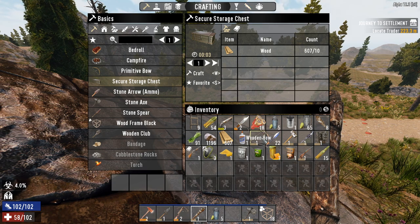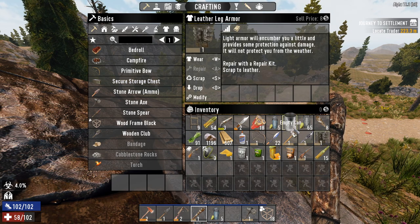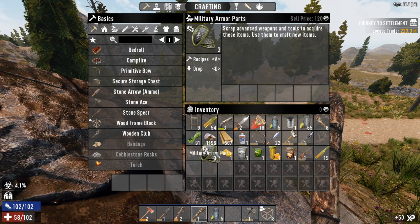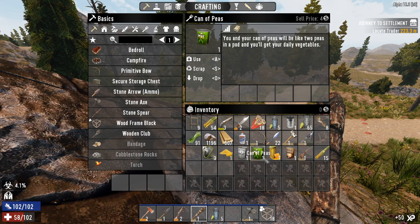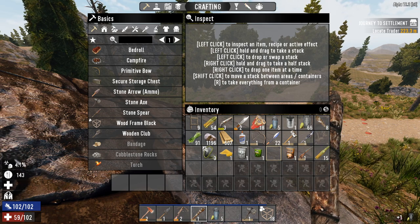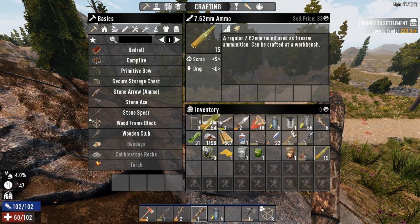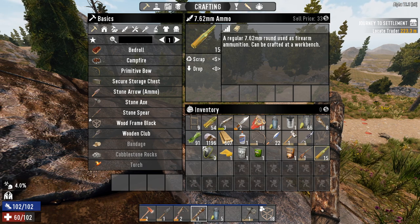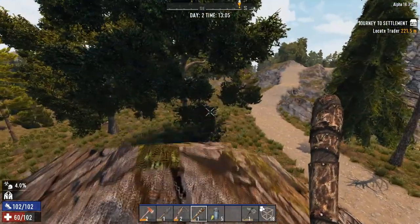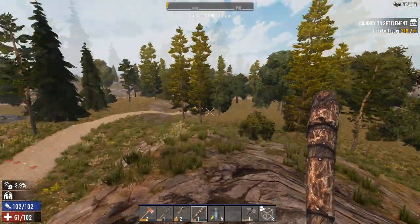We've got a wooden bow, which is better than our primitive bow. We've got some iron arrows, an iron sledgehammer, an iron spear. Lever leg armor — we'll shove that on now. Bump shotgun schematic, military armor parts, cornmeal, and we've got honey! So we can grab that honey now and get rid of the infection. More food, a hunting rifle and some more 7.62 ammo, plus some 9mm as well — really, really good. We can start taking out the pigs from here if we want.